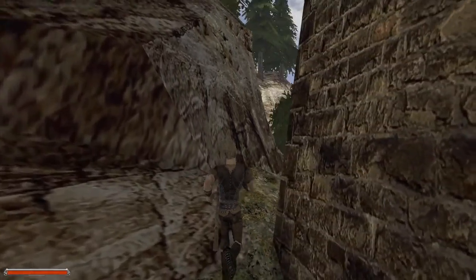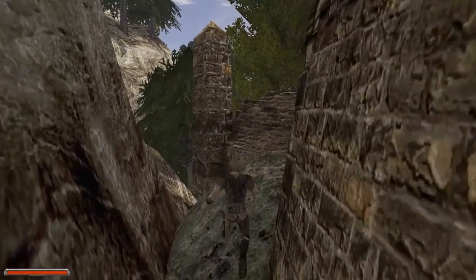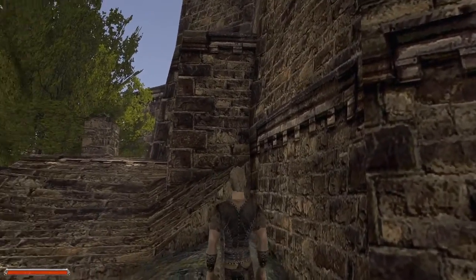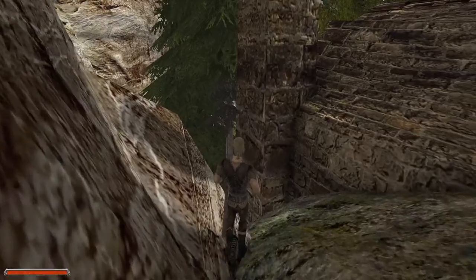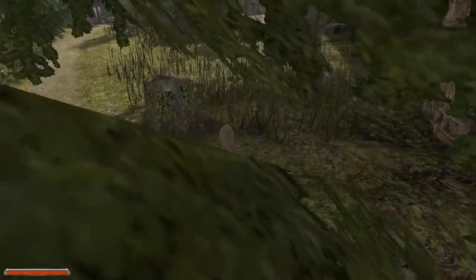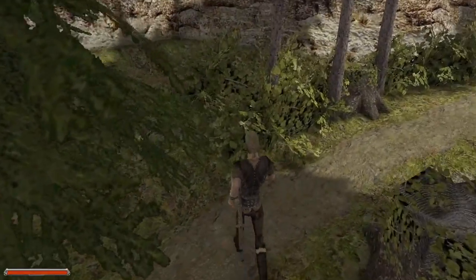So that was it for Zardas's tower - as far as I know there's nothing else. You can kind of climb up on the arch over the entranceway, but there's nothing there. I fell off it during my test recording and died. You really cannot fall very far in this game without incurring falling damage.